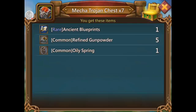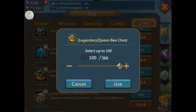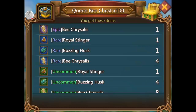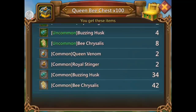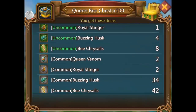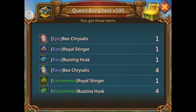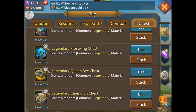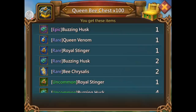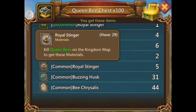Queen bee — giving it lucky on this one. I need the queen venom. I got two gray — how many of those do I have? 58. That's like one purple. Let's try again — I got a rare! Buzzing house — how many do I have? Yeah I didn't think I needed those.